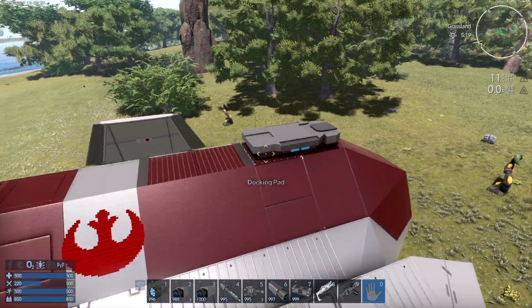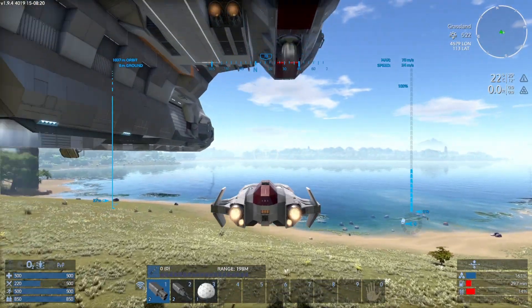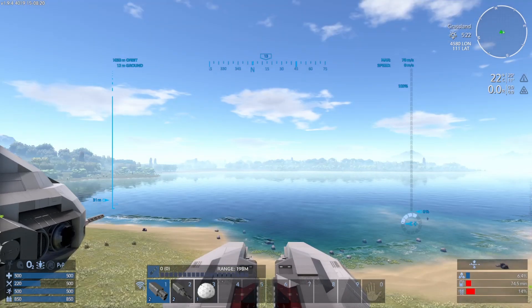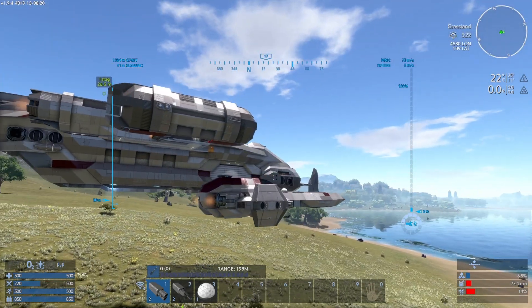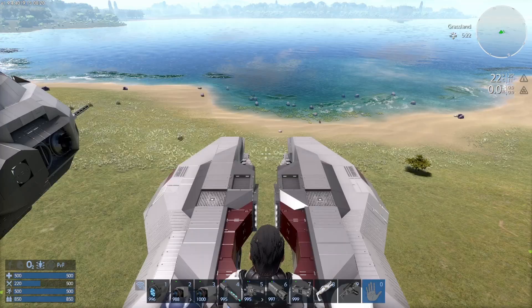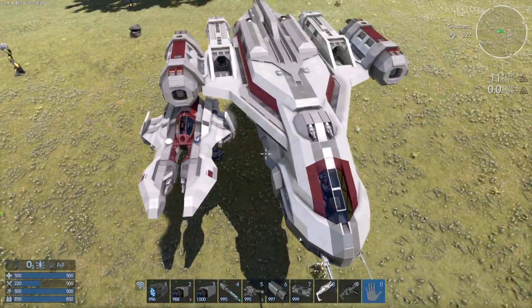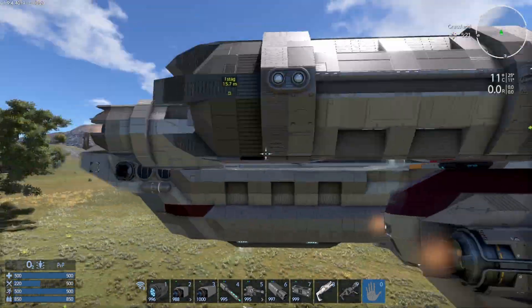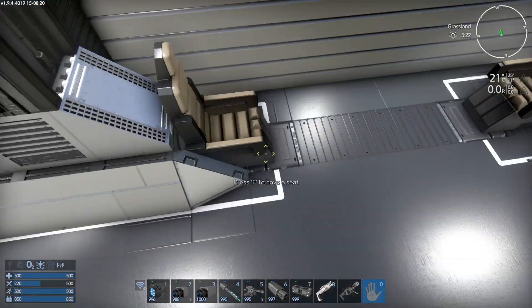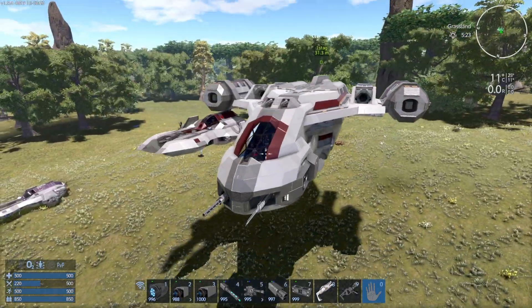If you'll notice here, we have the vertical docking pad mount. So what we want to do is park this thing right here under one of these thruster pylons. There it is — so you could mount up all four of them. Could do a better parking job too. Yeah, you could mount up all four of them — one, two, three, four — and you've got four of your guys just hanging out, chilling in the back, waiting for that target to pop up and you guys go and wolf pack it.